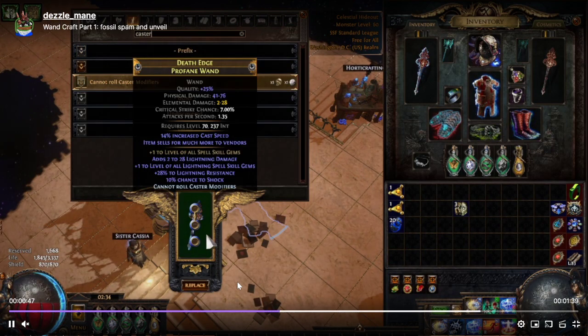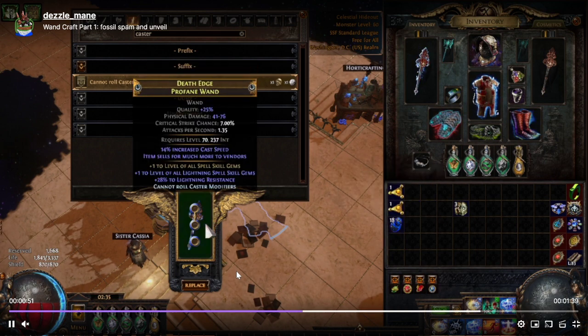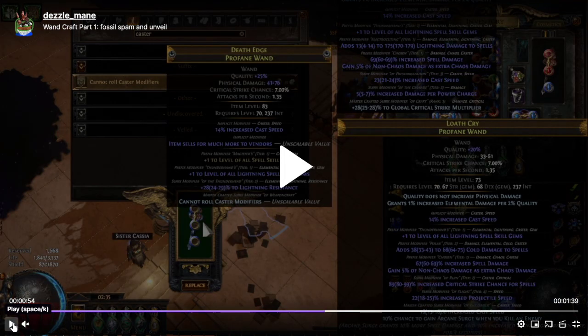So we apply 'can roll caster' and then use a null orb. At this point, that prefix is now gone, and we have an open prefix.